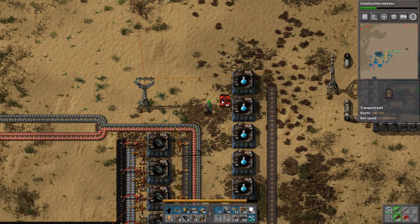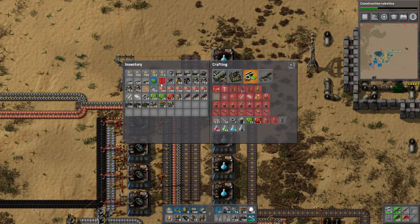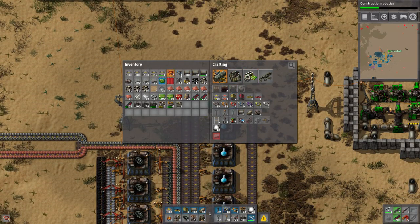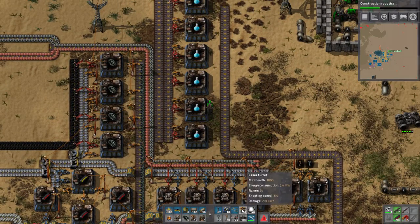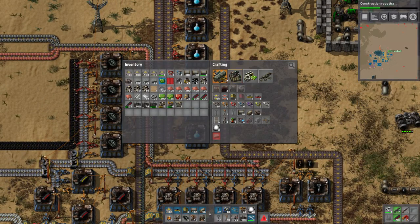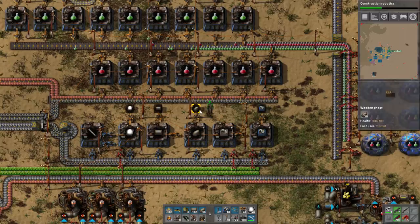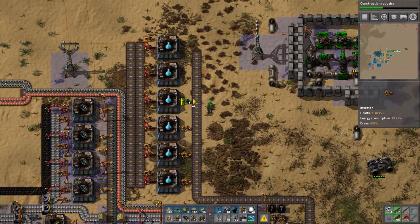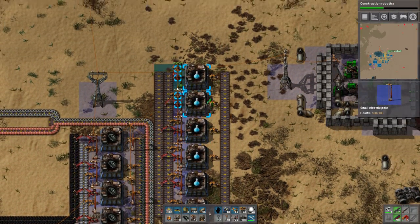We're gonna really think about the things we want to upgrade with the science, because it is a hungry mistress for all your resources. We kind of need this to build the wall. We're gonna make six. We ran out of assembly machines. I've just had it up to here with dealing with these biters — this is probably one of the unluckiest runs when it comes to biters I've ever had.